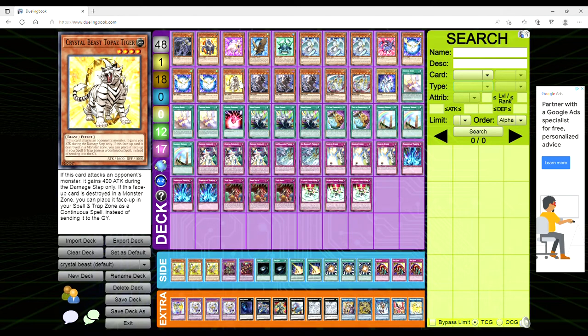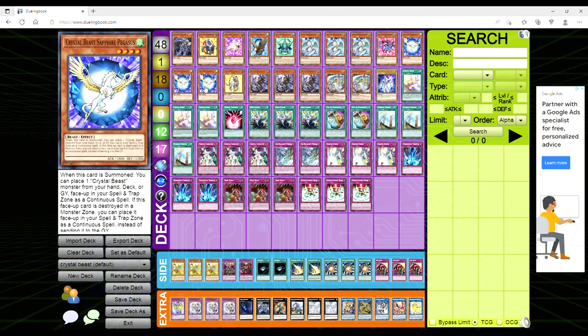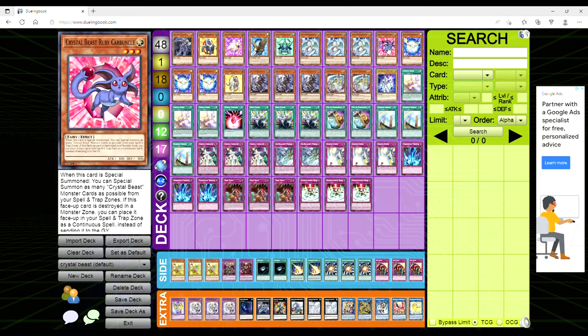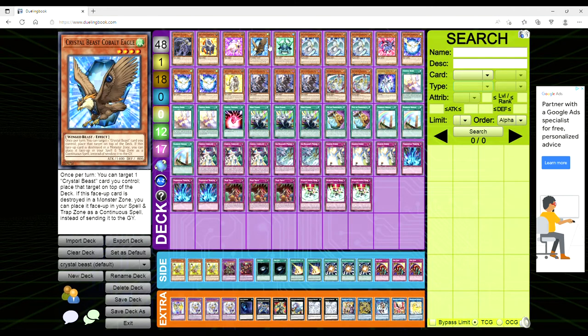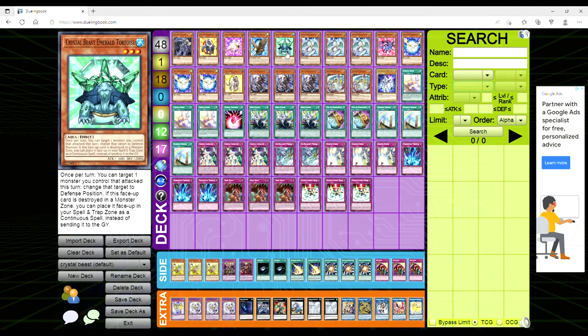What's interesting about Crystal Beasts is that all these cards come from the GX era — an era where cards really weren't once per turn. If you can summon Sapphire Pegasus three times in a turn, you can put three Crystal Beast monsters into your spell and trap zone. The other effects are pretty irrelevant. The main good ones are Sapphire Pegasus putting one in the spell and trap zone, and Ruby Carbuncle — whenever it's summoned from the spell and trap zone, it can summon all the others from your spell and trap zone. Also, anytime a Crystal Beast is destroyed while face up in a monster zone, you can place it in your spell and trap zone.